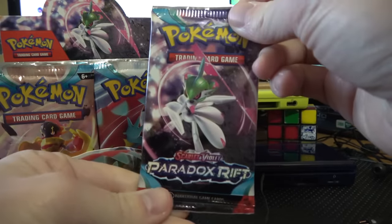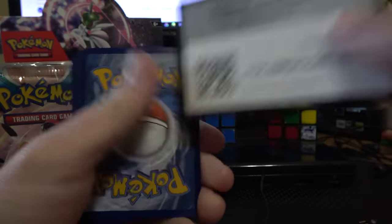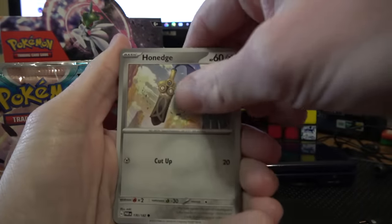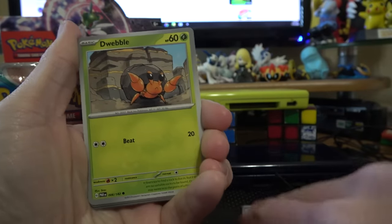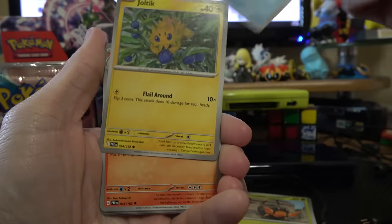Going to start on the right side here with the Iron Valiant. My chase card has got to be one of the illustration rares, like one of the SARs. There are so many cool ones in this set. I recently pulled the Tapu Koko from a random pack from Target, and that was, I think, my most wanted.